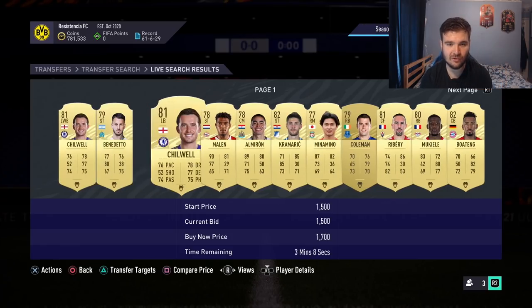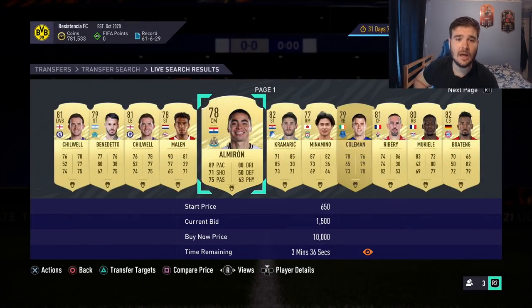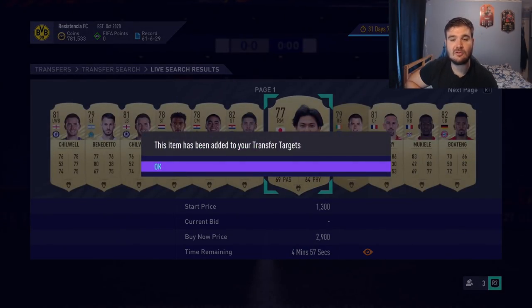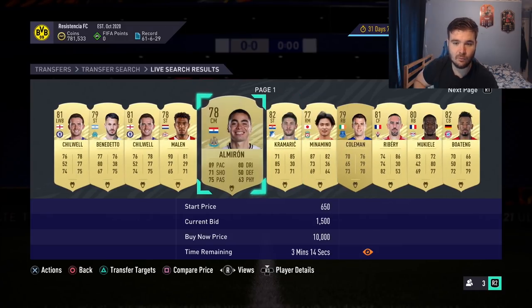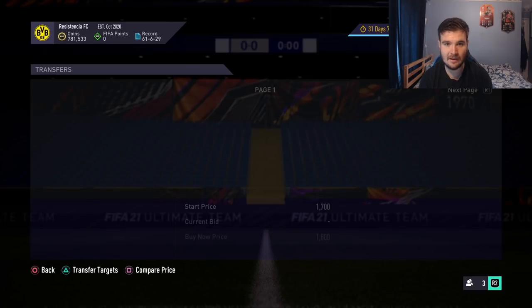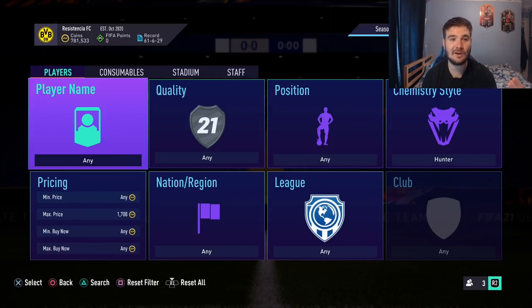Now switching to hunter, maximum price 1.5k. We're mainly looking for attackers and certain center midfielders. This Almiron card looks interesting — he's position-changed, so he's not a center mid out of packs, but he's listed at 1.5k with a hunter, which is very attractive. Same thing with Minamino — he's been position-changed from right wing to right mid with a hunter card.